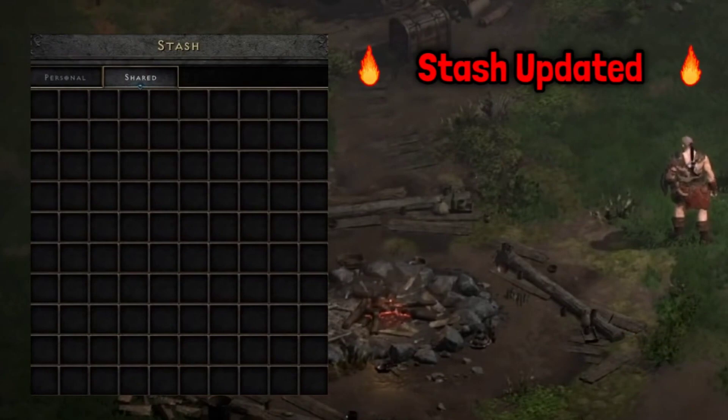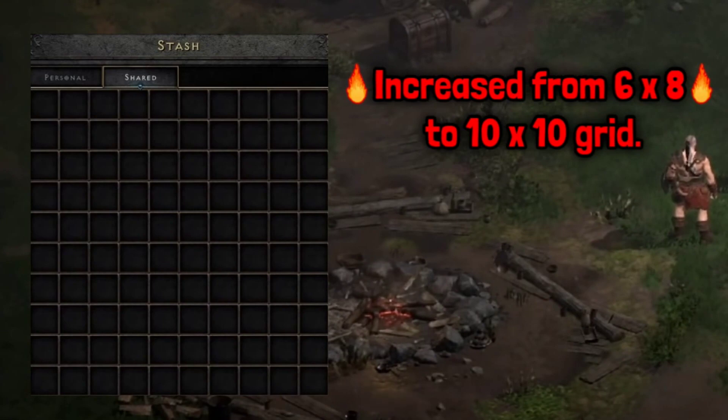The stash has also been upgraded. It used to be 6x8 rows, but now it's 10x10, so you will be able to store a lot more items.